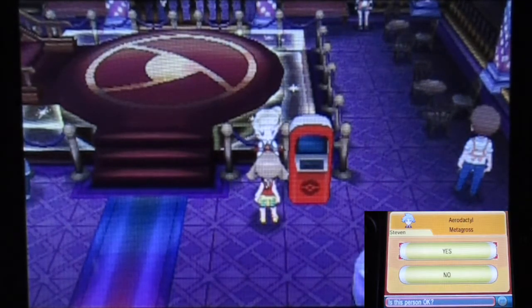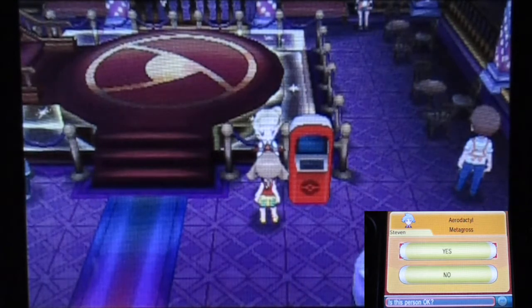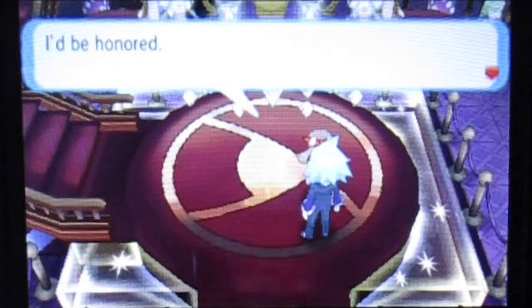In case you guys know, Steven's team actually contains Metagross and Aerodactyl. And I would say, kind of like Wally, you can actually use the Earthquake strat to ensure a lot of damage to the team. Already, Metagross is actually his Mega Evolution go-to, so there's that.